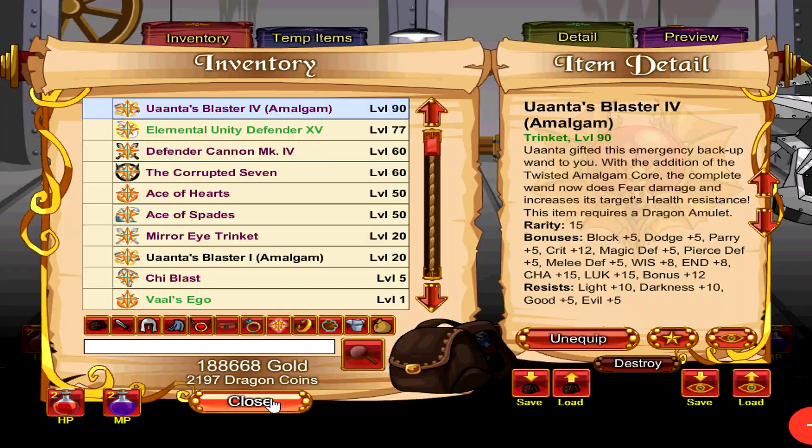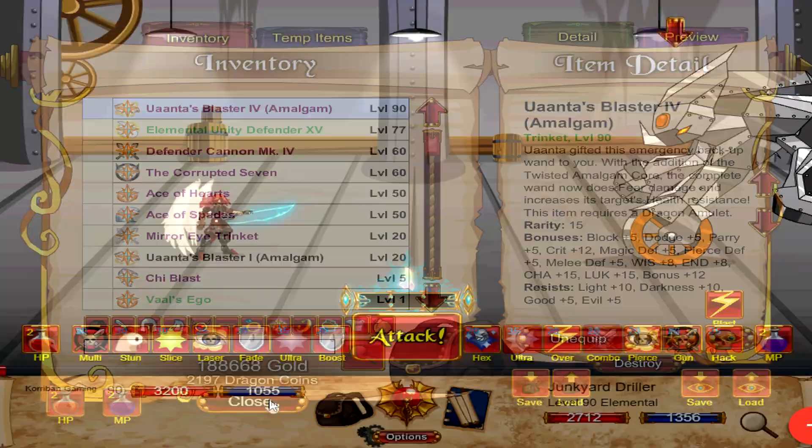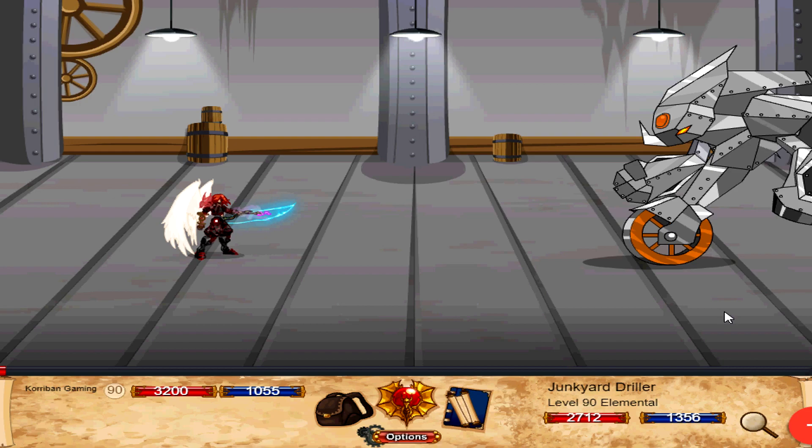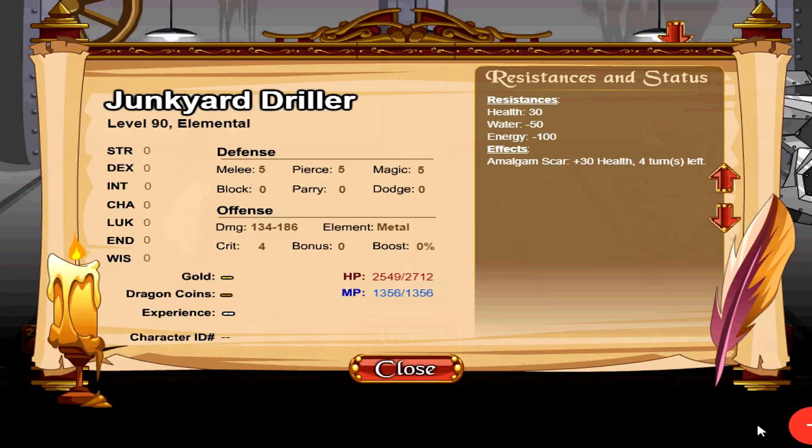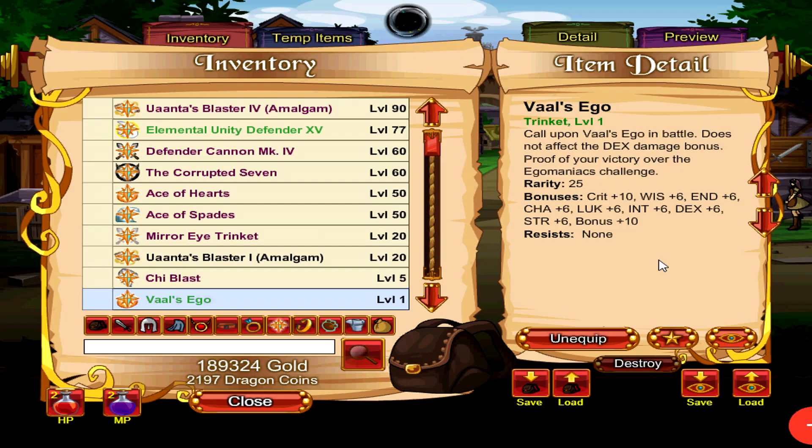It also comes with a skill — all versions of this trinket come with a skill, but only DA holders will be able to use it. This skill has a 20 turn cooldown and does 5 hits of fear damage. It doesn't do a super lot of damage, but the reason why you want to use this is because it gives your monster plus 30 health resist for 5 turns, as you can see — Amalgam Scar. The extra health resist is given to the monster on the turn you use this trinket, lasting for 5 turns. This is great for healing monsters like your draw heartier with shields, and you want to cut down their healing.